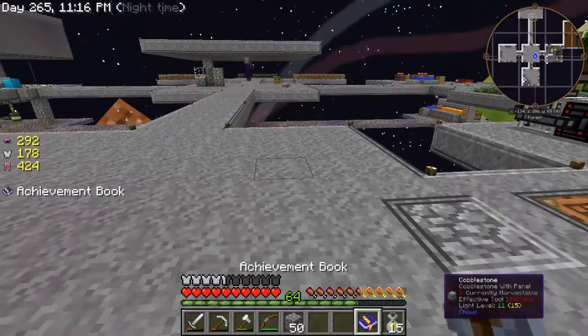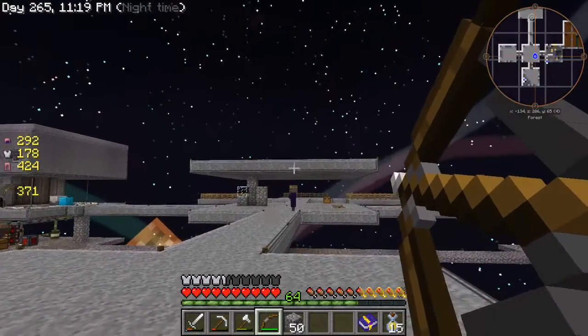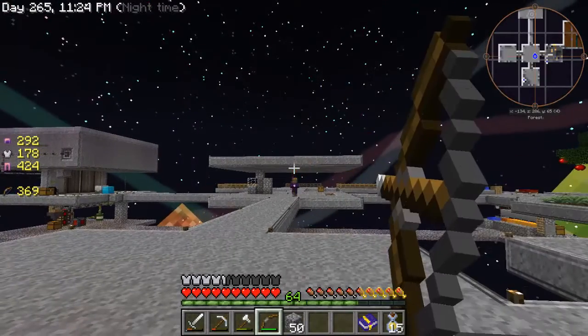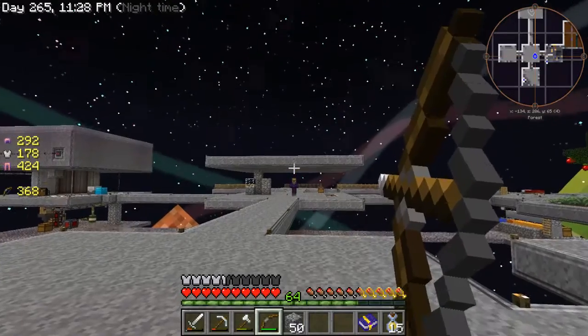A witch spawned in Tinker's Construct — they take forever to kill. Let me go ahead and kill her and I'll be right back.